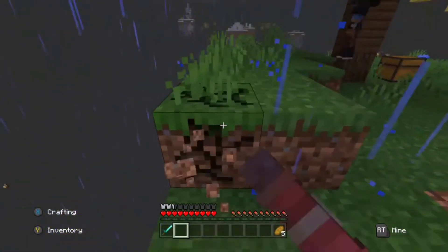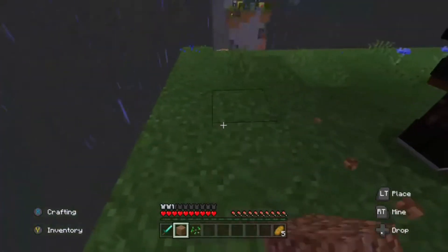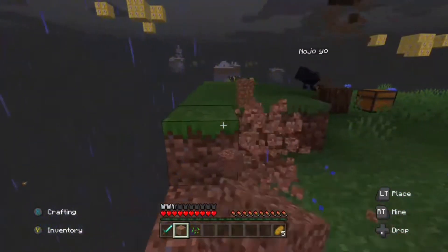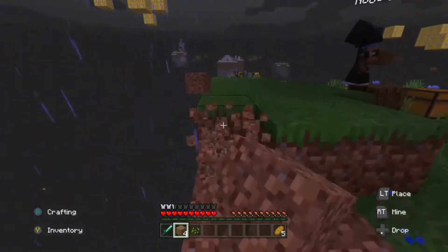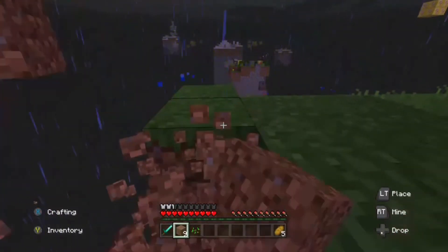You want to start tearing down the tree? Yeah, and then I'll grab the stuff right here. Make sure you break the grass — I'll break the grass on top too, in case we get some seeds. Yep, I got some seeds. This tree's a little weird. That tree looks dumb with the planks — it's got slabs and stuff on it too. I don't know, we'll use it all.